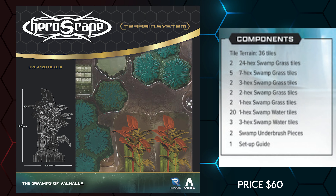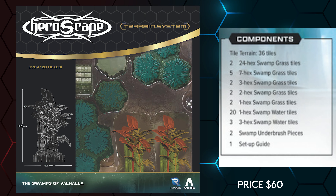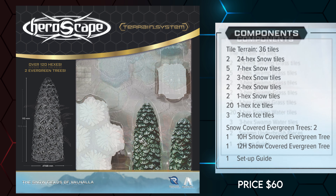But the deluge hasn't even finished yet, as two new terrain sets were announced for Wave 3A. First, the Swamps of Valhalla, which gives a bountiful array of swamp water tiles as well as terrain and two unique-looking underbrush pieces. Swamps and trees follow the standard rules with no changes. And preparing for the cold months ahead, they also revealed the Snowfields of Valhalla, containing most uniquely a 24-hex snow piece and some new snow-frosted trees. A pretty cool arrangement, if you ask me.